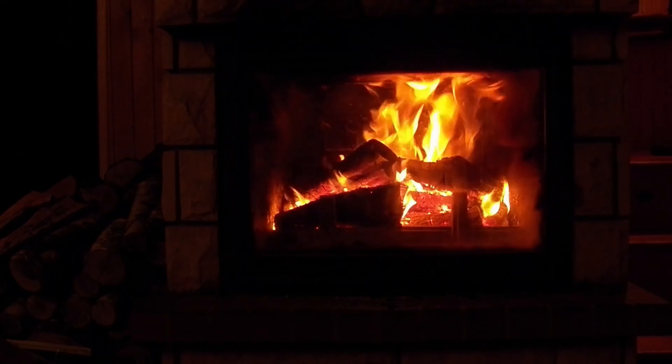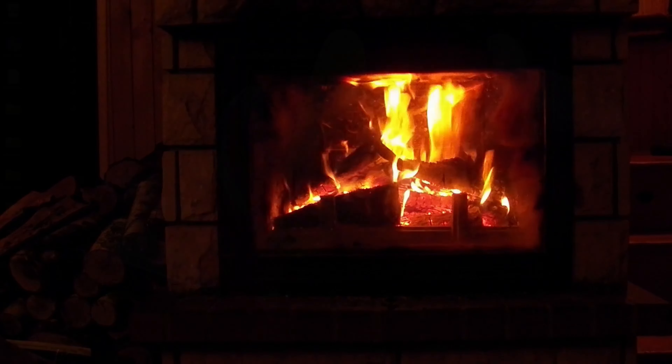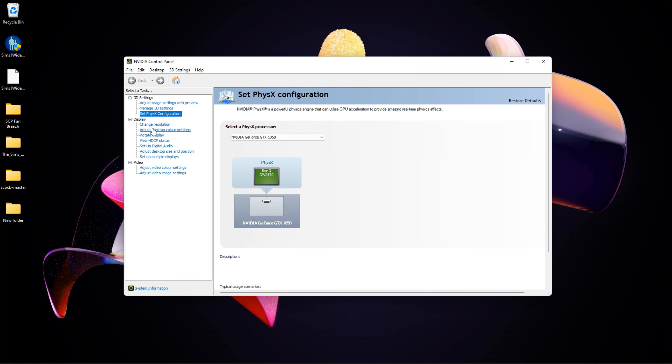So what you have to do is you want to go to your Nvidia Control Panel. This obviously applies to people that have an Nvidia GPU chip. Once that's opened, you're going to go to Set PhysX Configuration.